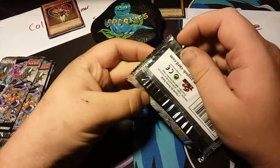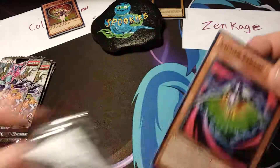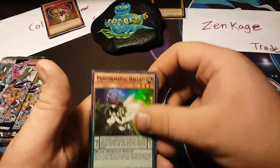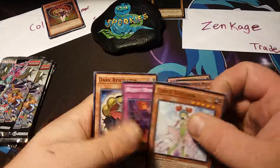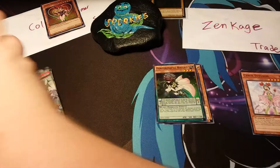Here we go with Cypher Intruder, Performer Pal Ballad, Cyber Tutu Dancer, Reject Reborn, and Dark Resonator. Moving on to our second pack.